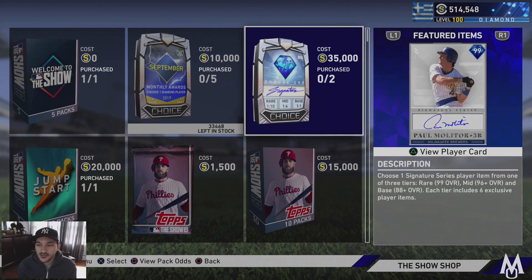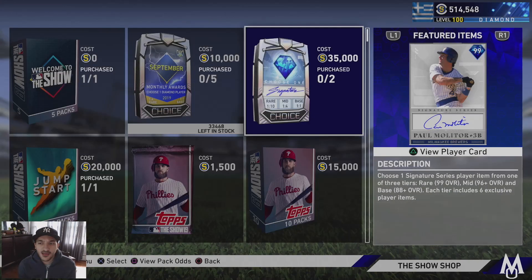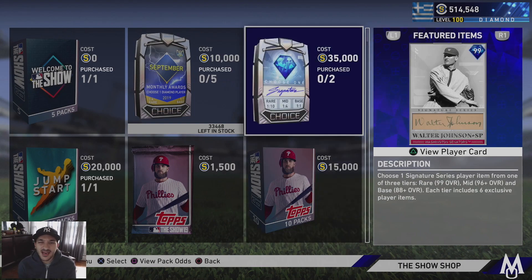Paul Molitor is 99 overall with 114 contact versus righties, 125 versus lefties, 73 power versus righties, 78 versus lefties, 123 vision, silver-tier defense, and 88 speed. High contact, high vision — definitely fits the contact meta — and he can play third, first, second, and center field. Not a bad card. Then Matt Holiday is 96 overall with 111 contact versus righties, 107 versus lefties, 91 power versus righties, 89 versus lefties, 97 vision, bronze-tier defense, 58 speed, and can only play left and right field.